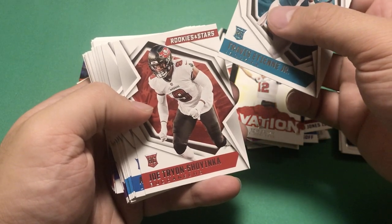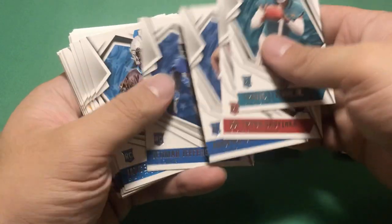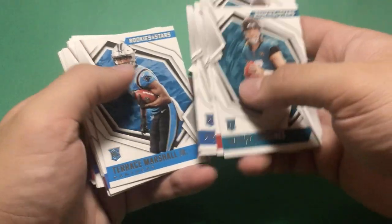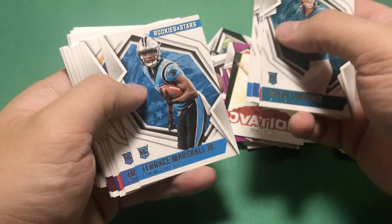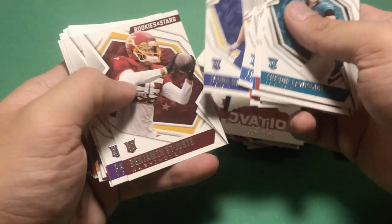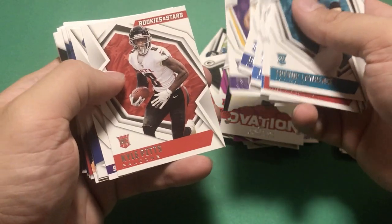Here we have our base rookies - Joe Tryon-Shoyinka, Amon-Ra St. Brown, Jermar Jefferson, JC Horn, Trevor Lawrence - so sweet, great quarterback rookie. Terrace Marshall, Trey McKitty, Trey Sermon, Nick Bolton, Jacob Harris, Benjamin St-Juste, Patrick Jones II, Kyle Pitts - good rookie to get there as well.